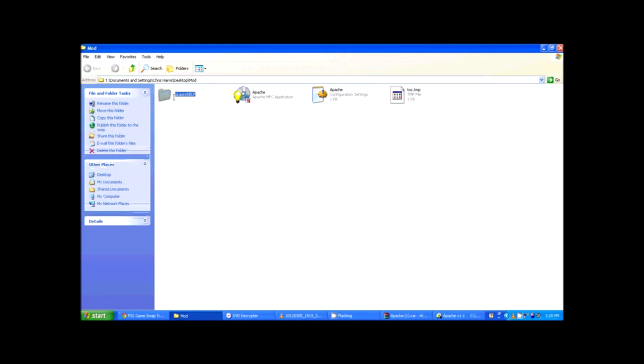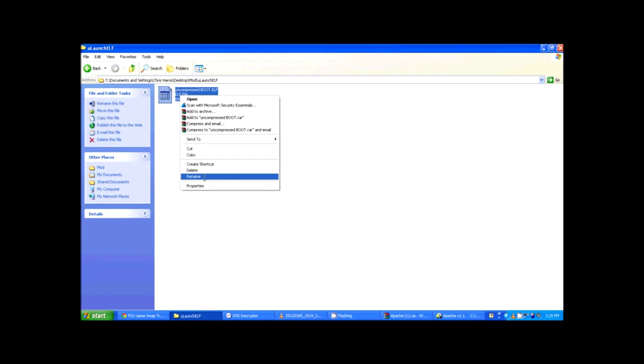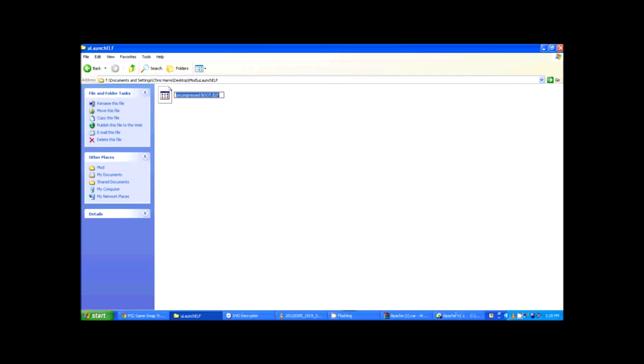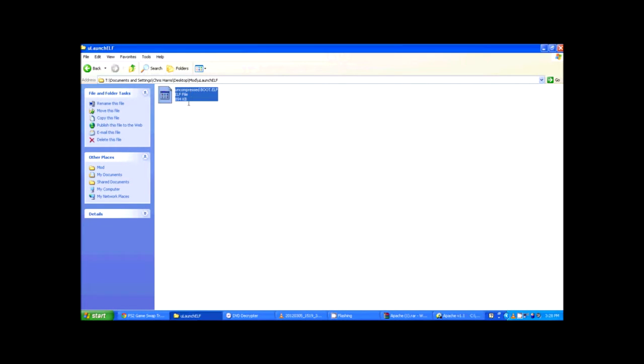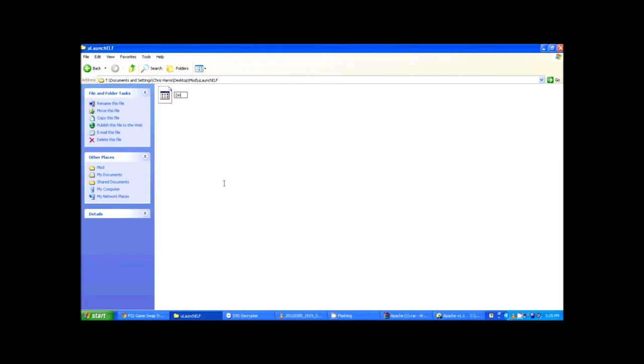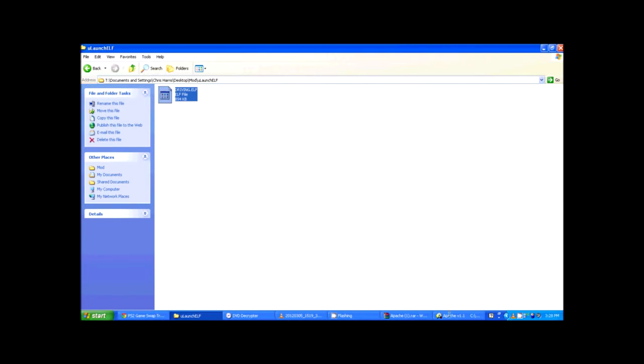Now go back to the mod folder and find uLaunchELF. You want to rename the file inside it — the 'UNCOMPRESSED_BOOT.ELF' — to match the name DRIVING.ELF. It's case sensitive, so make it all uppercase: DRIVING.ELF. There it is. Now go back to Apache.